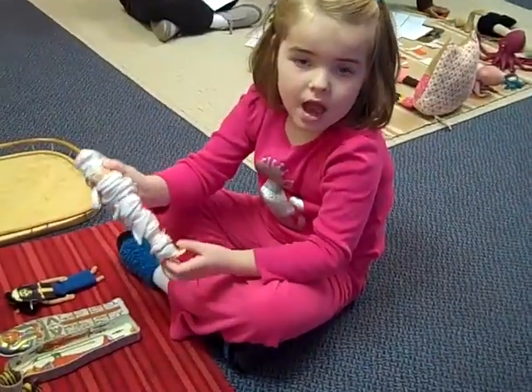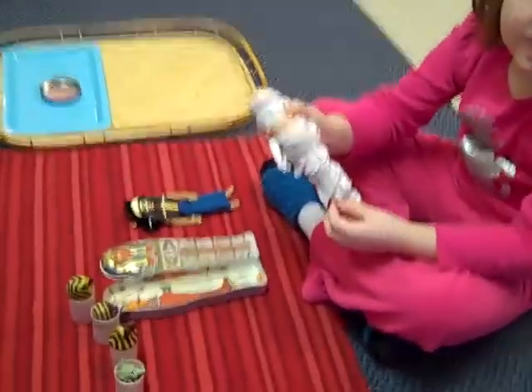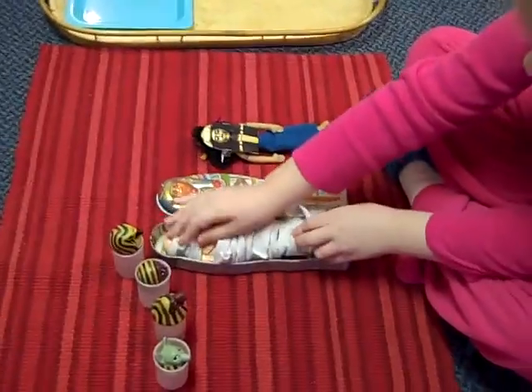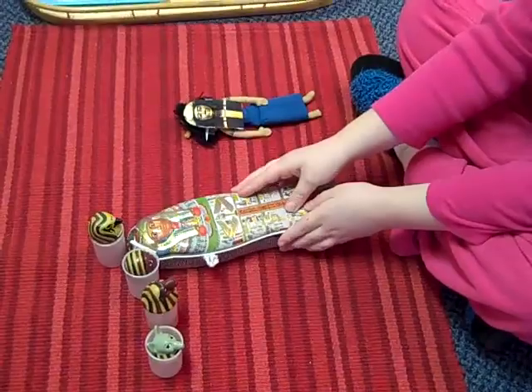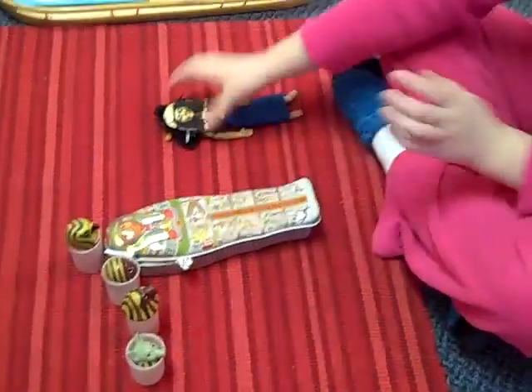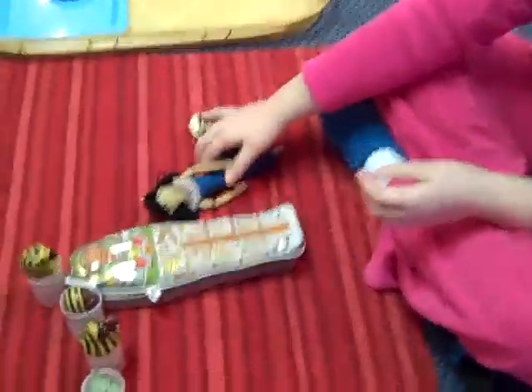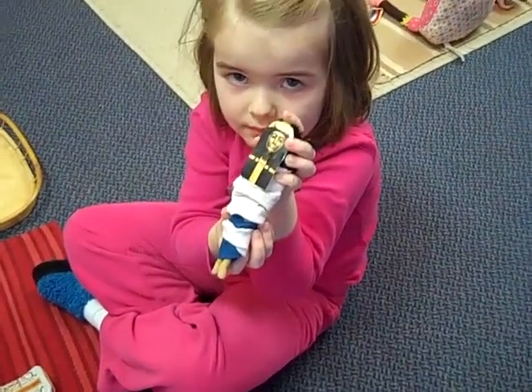Kate, what did you do now? I wrapped up King Tut. You wrapped up King Tut, and now you're going to put him in his coffin. And put the lid on his coffin. Do you have any wrappings left to wrap up his wife? I'll try that. So Kate wants to show King Tut's wife all wrapped up, made into a mummy.